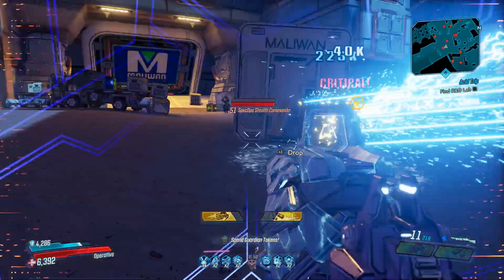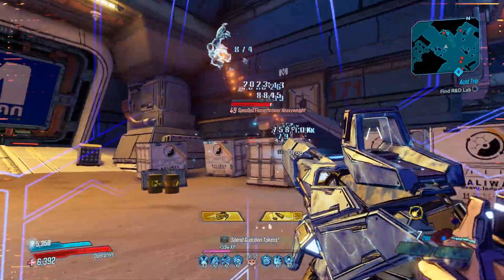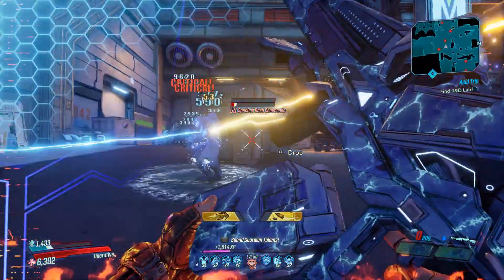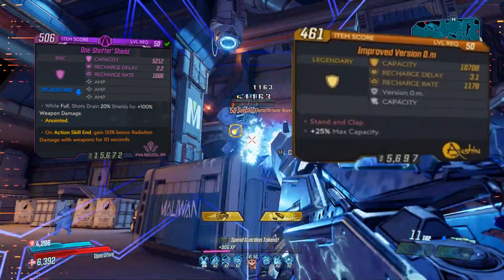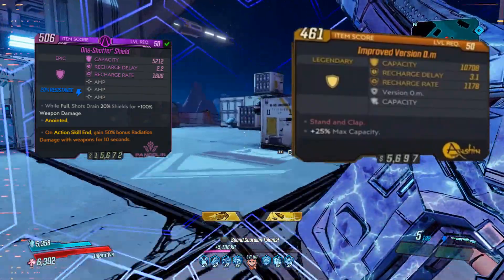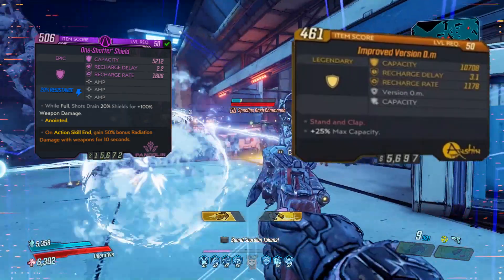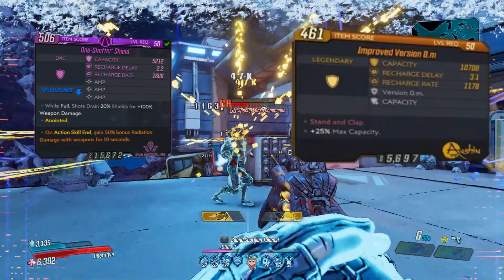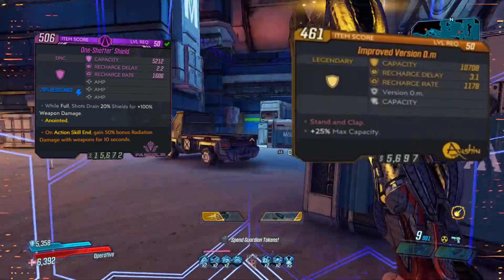There's a secret effect I'll reveal in a moment, but first let's talk about the stats on the card compared to the legendary counterparts. Overall the purple amp shield is going to have lower recharge delays, a faster recharge rate, a lower capacity, and it drains less shields. This means it will consistently charge faster than the 0.M, so you'll end up getting more amps out of it — more DPS overall. But that's not the main reason I think this shield is better.